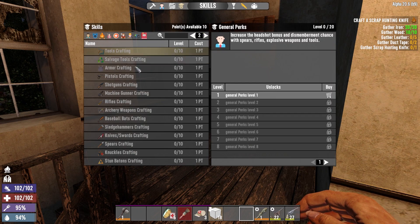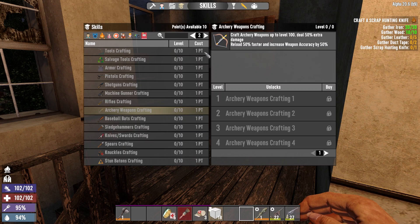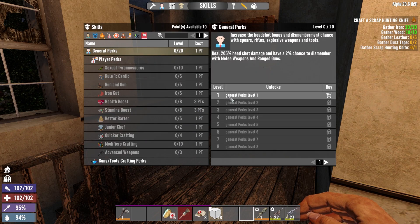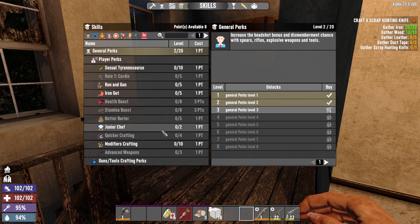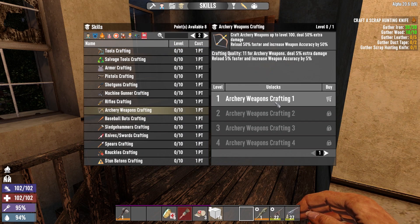Otherwise, how do I spend points? What do I need for this one? Player level one, general perks level two. All right, we'll get that to level two and that opens up quite a bit of stuff. I want to get archery weapons crafting at least one for now.